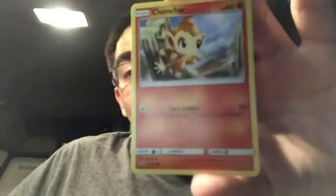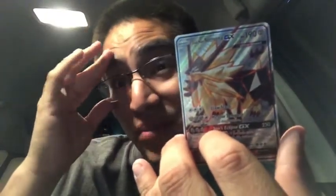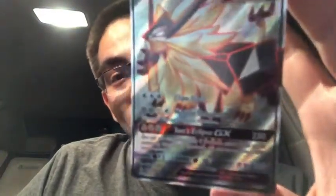Here we go, last pack. Please give me the good luck — that would be awesome if I pull another Ultra Rare of any kind, really. One to the front. Fairy Energy. Chimchar. And a Drapion. So I got a lot of bulk here that I could sort through and get some trading credit. But obviously the highlight was this card — a Full Art Duskmane Necrozma, which I'm pretty sure pays for like almost double of what I paid for all these packs. I'm pretty stoked, pretty happy. This was totally worth it.